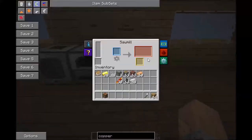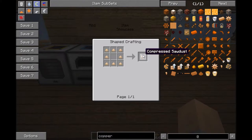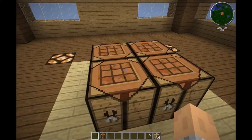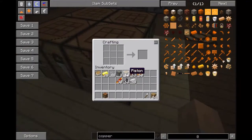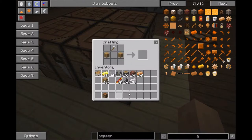To make the sawmill, which is actually optional but does have benefits — you get sawdust, which makes compressed sawdust, which makes charcoal. To make it, you need an iron axe, any wood except for force wood, a redstone coil, copper, and a machine frame. And you make a sawmill.